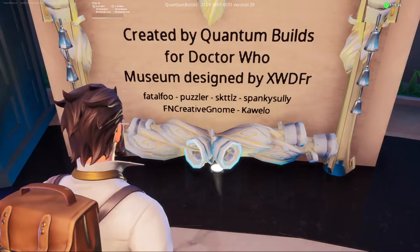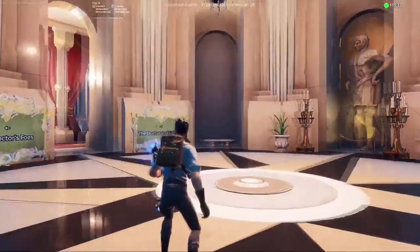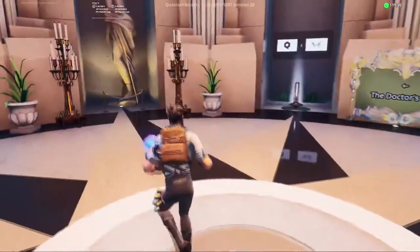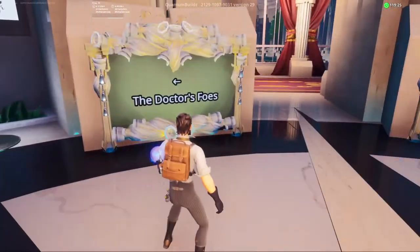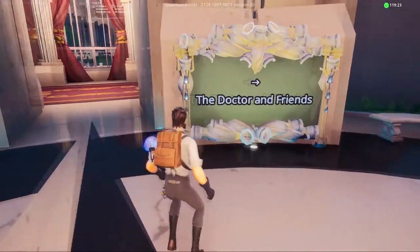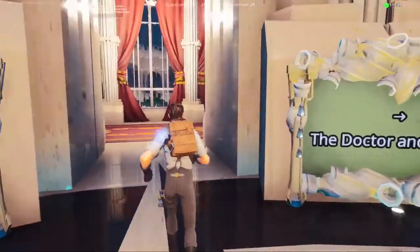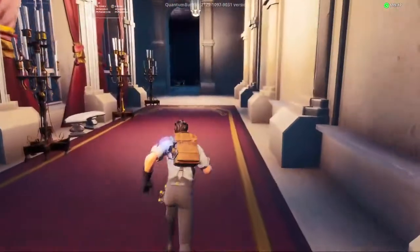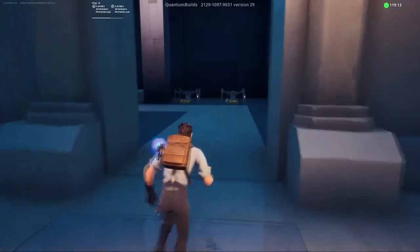We've got a woman, we've got a man — are these Weeping Angels? You can support creator Quantum Builds. I guess these are signs to say where things are — Doctor's foes are on the left, Doctor and friends are on the right. We'll go for the Doctor and friends first, though I'm not sure — the models could be cool.